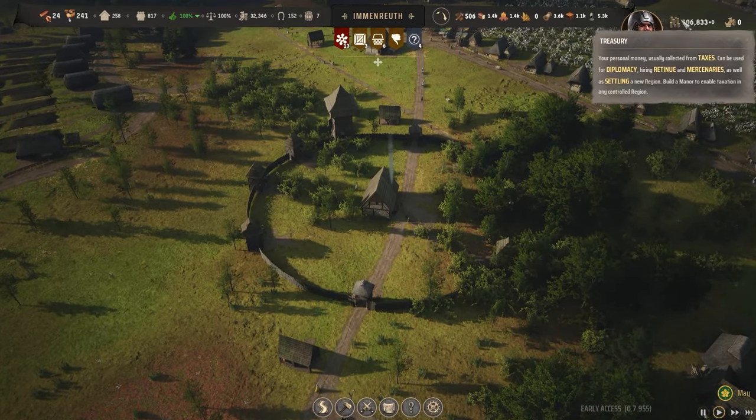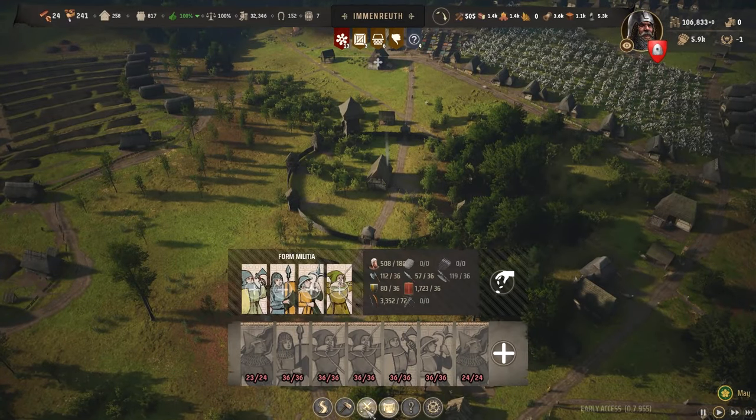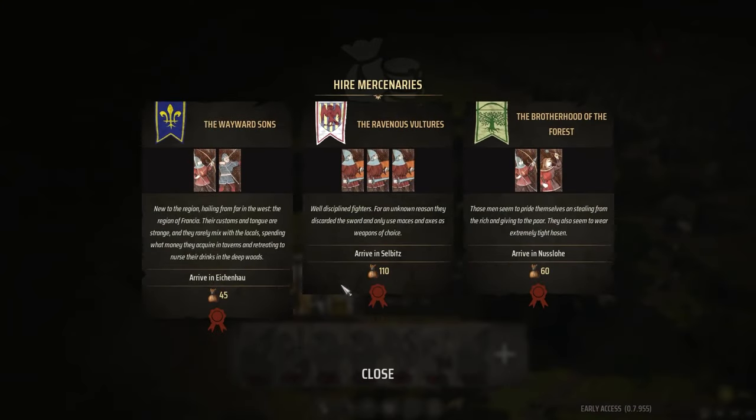When you have turned your regional wealth into treasury, you will then be able to start hiring mercenaries. You'll just go to your army, hit the plus sign, and it says you're hiring mercenaries, and you can pay for these mercenaries.